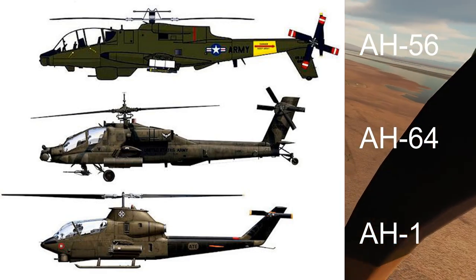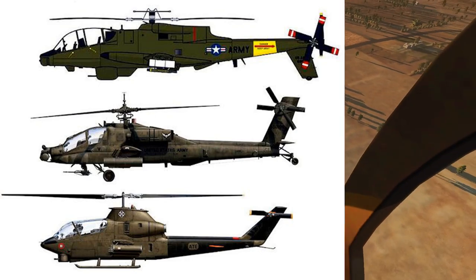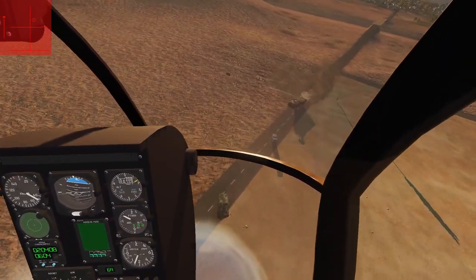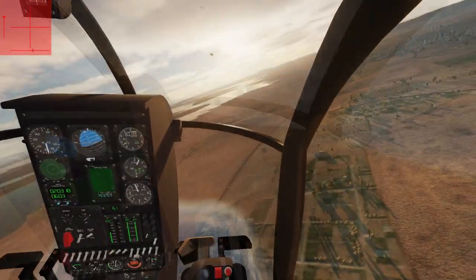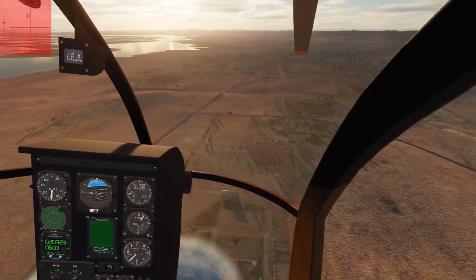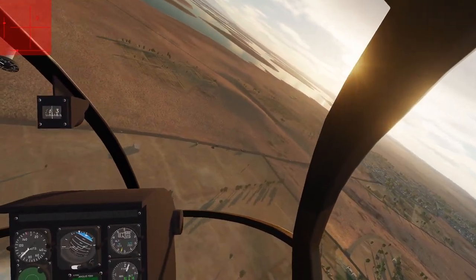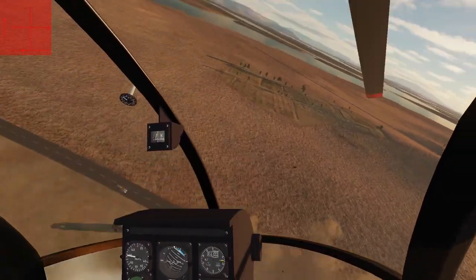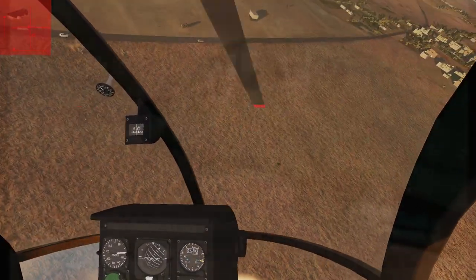The Cheyenne was a dedicated attack helicopter that had long range, a tremendous 8,000 pound payload, and very high speed for a helicopter. The maximum speed of the AH-56 was just in excess of 230 miles per hour — by helicopter standards that is still very fast. This was made possible thanks to the pioneering use of a rigid rotor system, unusually large stub wings, and a pusher propeller. This configuration is known as a compound helicopter.